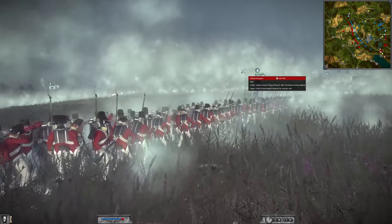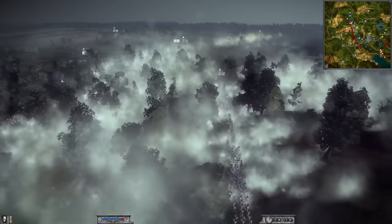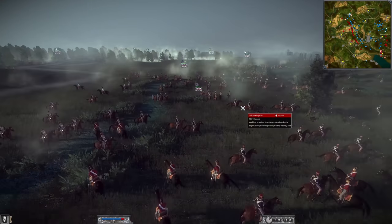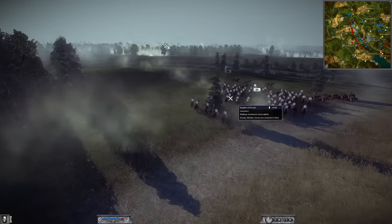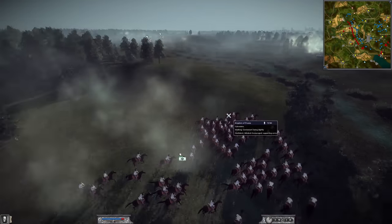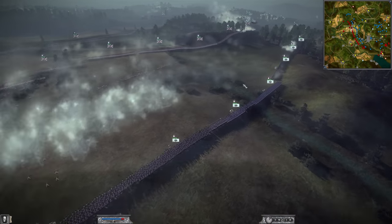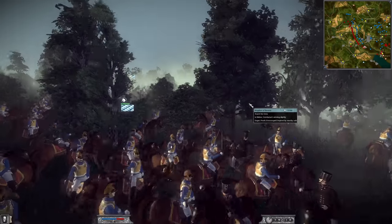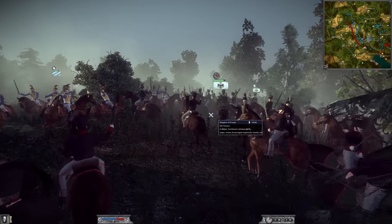We've got some big cavalry engagements going on on this far flank. I think the UK has won them, which should give them access to flank around the Prussians. But the Prussians do have one more unit of cavalry — I don't think they're going to engage. They're going to fall back and use them defensively because this cavalry is heavily outnumbered by the British. Prussia just needs to keep hitting the UK hard and hoping to chip away at these forces. Now there's another big cavalry engagement in the tree line — Prussia outnumbers the Bavarians there with four units against two.